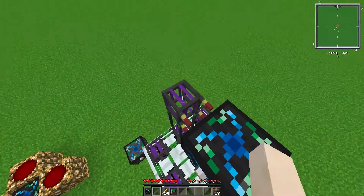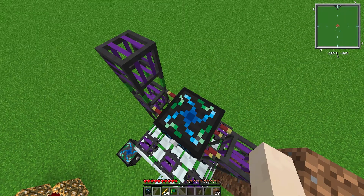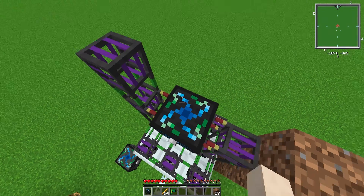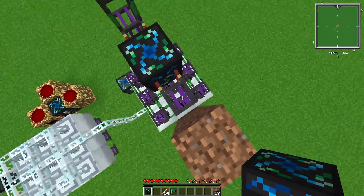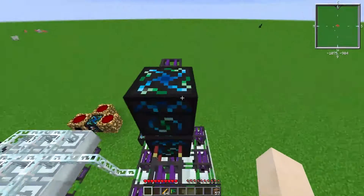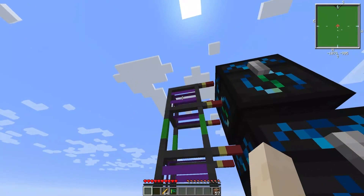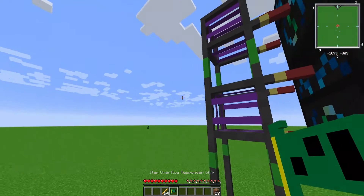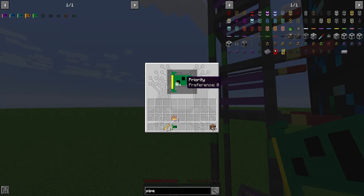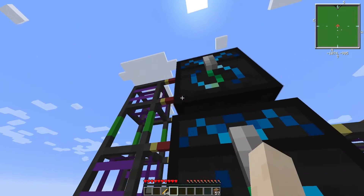You'll need an interface pipe on top of whichever side has the responder chip — it doesn't actually matter which side but it looks better this way. Place your energy condenser down. In this interface pipe place an overflow responder chip, which has nothing really to configure, so just leave it as is.